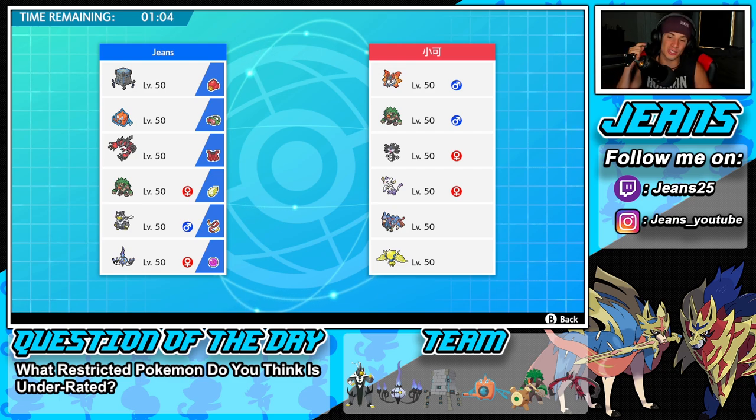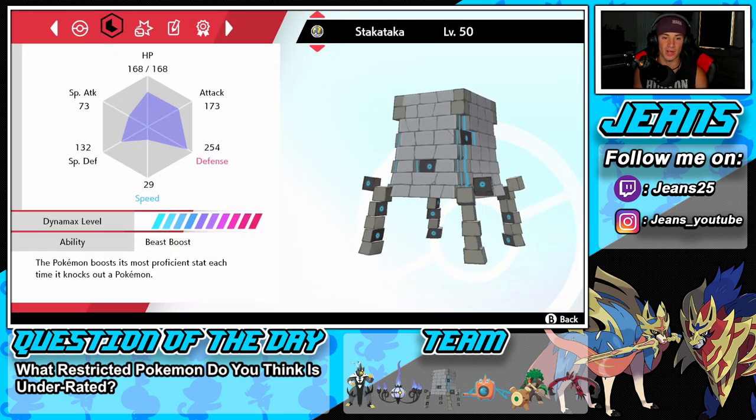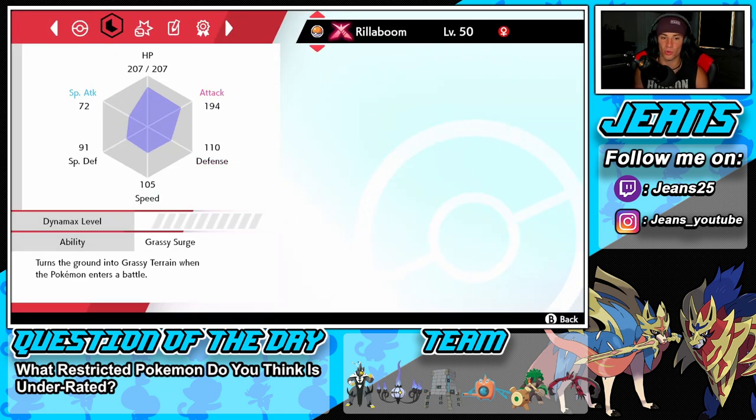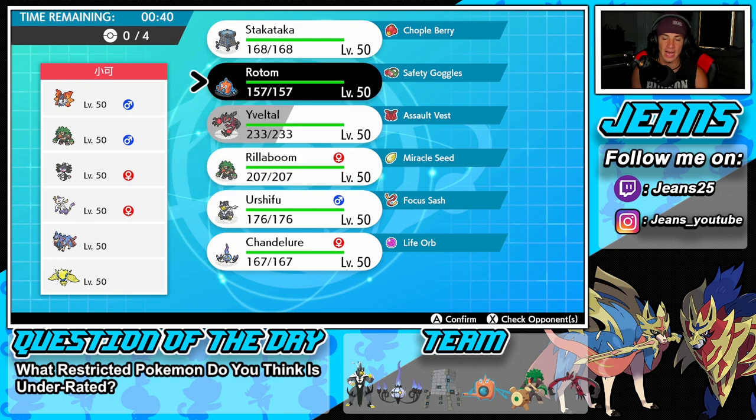We're hopping into our first battle going up against a Zacian team. Obviously this Pokemon is one of the strongest in this meta. He also has Volcarona, Rillaboom, Gothitelle, Incineroar, and Regieleki. I want to check the team's speed real quick — we've got 29, 107, 120, 105, 149, and 100. We're pretty mediocre but if he has Tailwind I wouldn't mind setting up Trick Room.